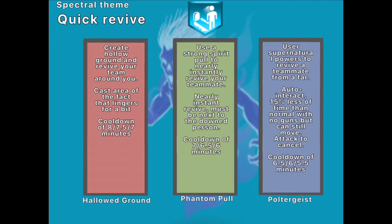You'll be able to change the cooldown from 8 minutes, 7.5, to 7 minutes. Next one is Phantom Pole — you're able to nearly instantly revive somebody. Just extend your hand out and boom, they're up. You kind of do a gripping motion with one hand. The cooldown will be from 7 to 6.5 to 6 minutes. These are a bit harsh, but you can't be reviving too much — that would just be overpowered.